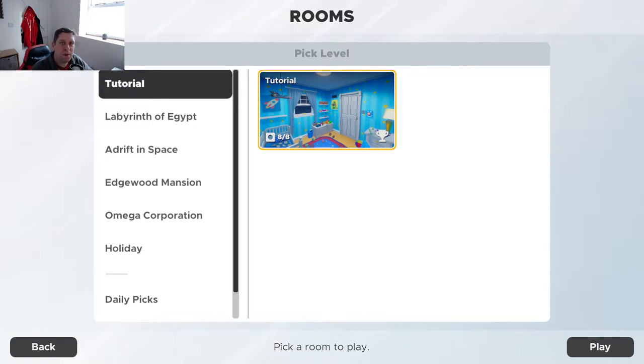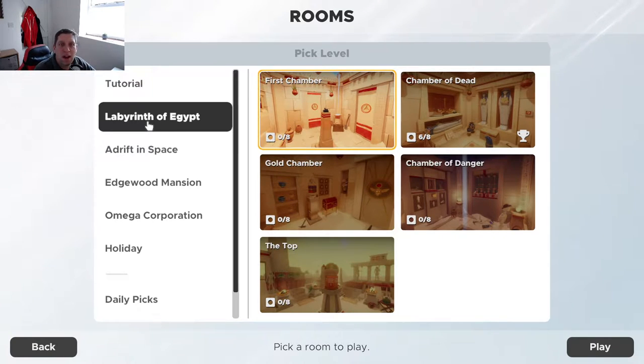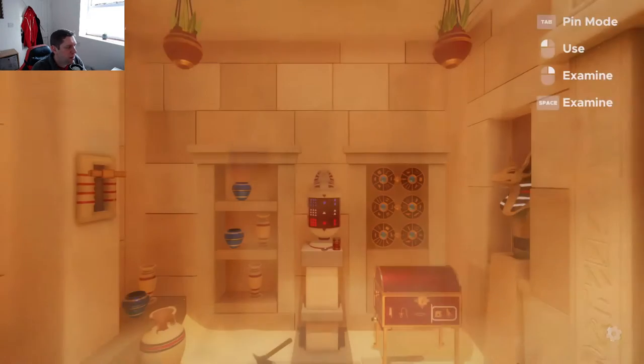Welcome back, guys, to part number two of Escape Simulator. I'm finally back. I've been a little bit poorly — I unfortunately got COVID, so my activity has been very limited. But we're going to jump back into some more Escape Simulator. I'm going to start with the next chamber, which is a gold chamber. Hopefully we're not going to need to do any form of brute forcing to get through here.